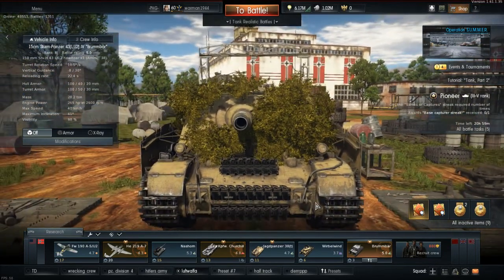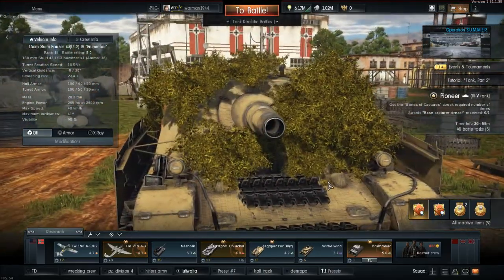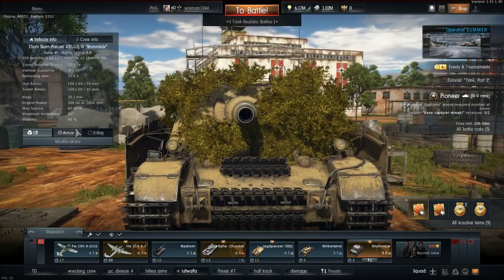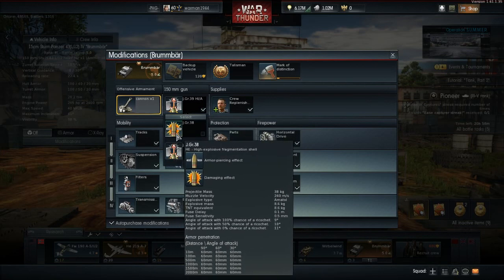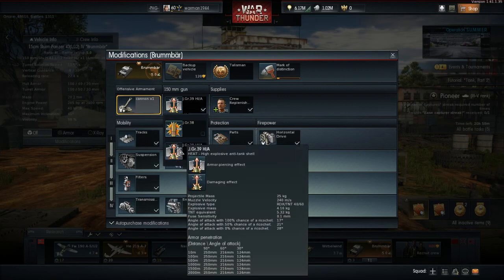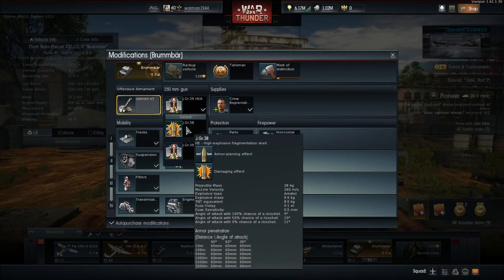So this is what we are playing today. This little beast is pretty amazing — it has the 150mm Sturmpanzer Brumbar gun. We'll go over the modifications first. It's obviously a premium, I think it was like 2,950 or something like that. All you have here is HEAT and high explosive, which has been fine. And if you see in my gameplay, I start using HE because it's actually a lot better.